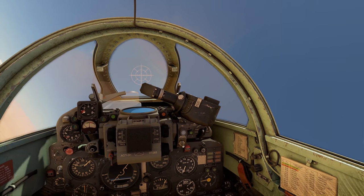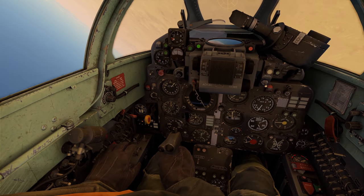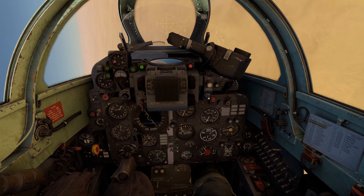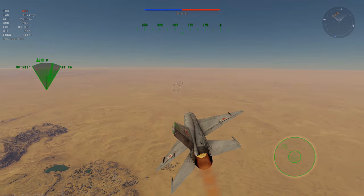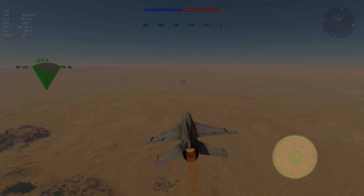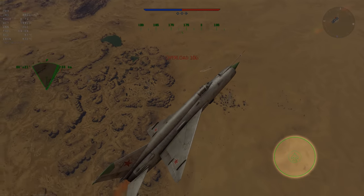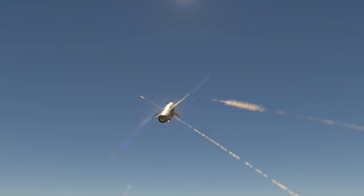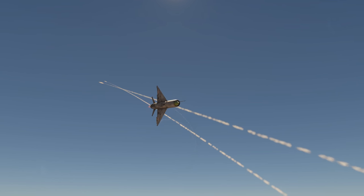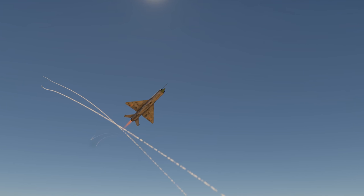Last but not least, the onboard systems have also been modified compared to the previous model. One of the most useful innovations is that the aircraft now has an indicator that warns the pilot about radar exposure, just like in helicopters. Its signals allow you to quickly respond to the appearance of enemy anti-aircraft defenses and leave the affected area in a timely manner.